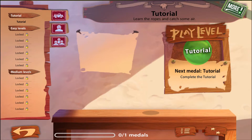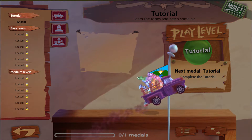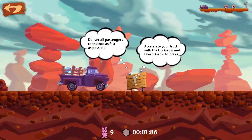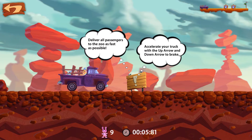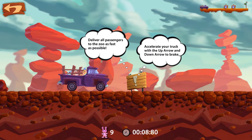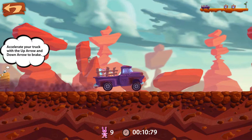First things first is the tutorial. Here we go. I don't know what to expect here. Deliver all passengers to the zoo as fast as possible. Accelerate your truck with up arrow, and down arrow to brake. Okay, that seems easy enough.